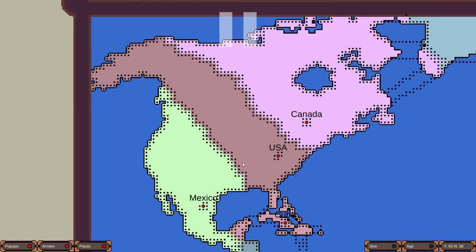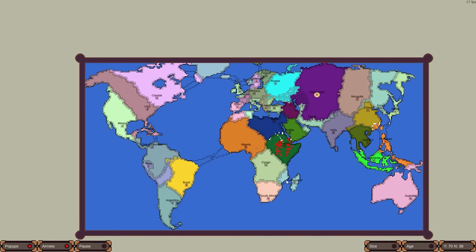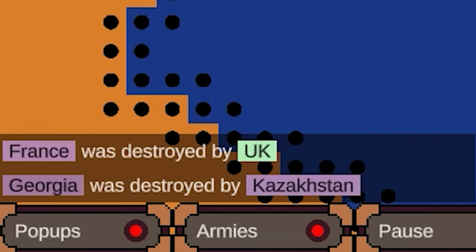USA did get all of Alaska, but they need to worry — they could easily get smashed. Also, Cuba got Florida. This might not be too good for the Americans. There are a lot of peace deals happening. Madagascar got a piece of continental Africa as well. France was destroyed by the UK — they probably loved that. And Georgia was destroyed by Kazakhstan.